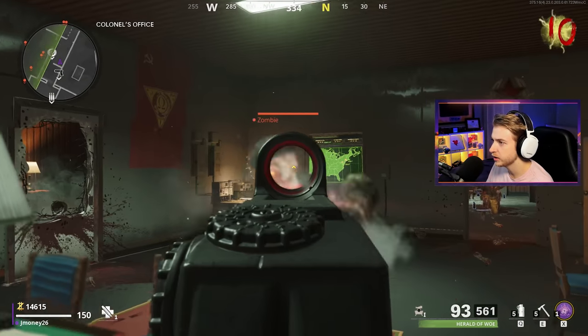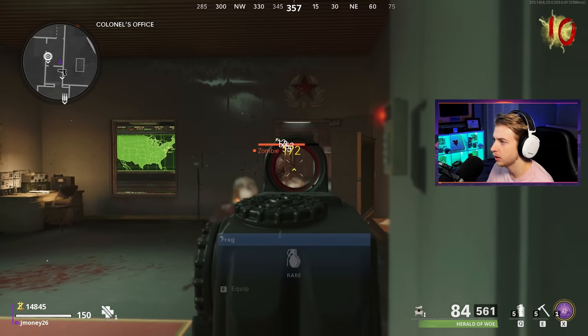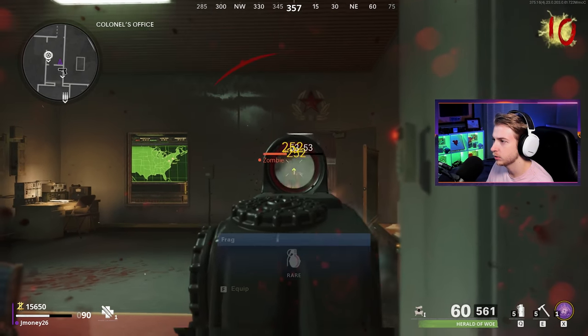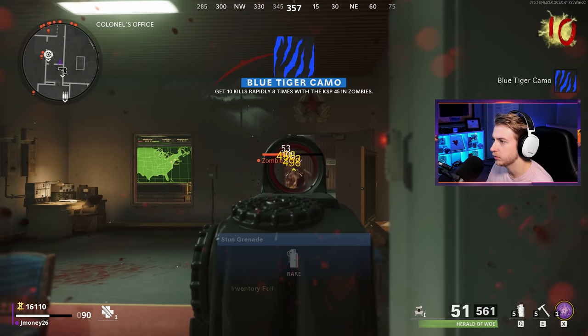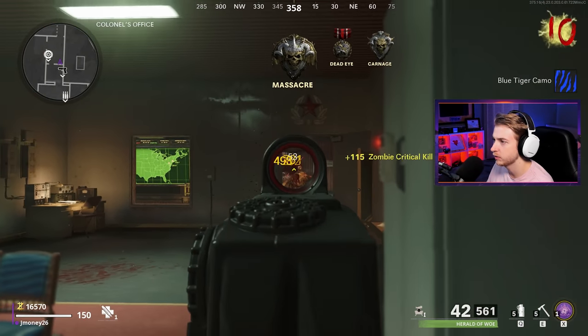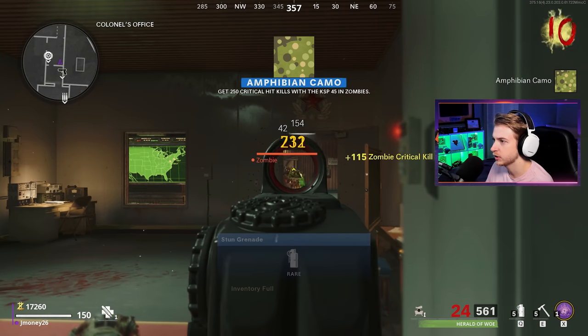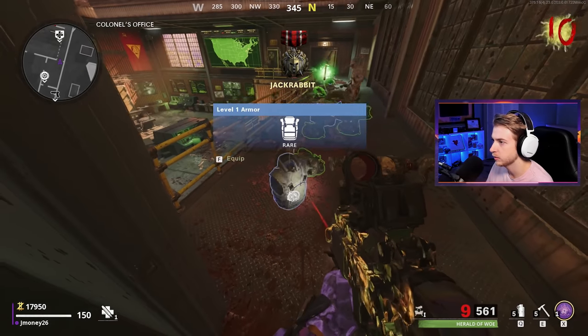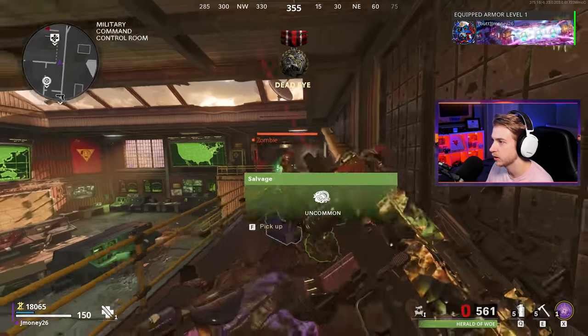We're on round 10. All my assault waves have been coming at around round 13 or 14, even one time at 15. I'm hoping we get it sooner rather than later, because right when we get it we're heading back to spawn, hitting the Wonder Fizz, and getting all the perks we need. There's the Amphibian camo — we're already at 250 crits. I already have some armor, I don't even have to buy it. Extreme couponing.